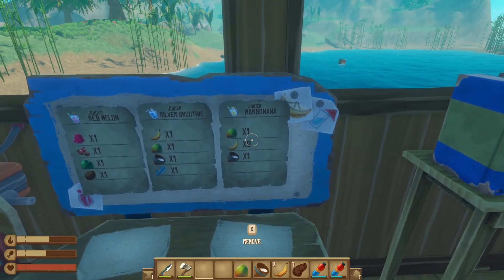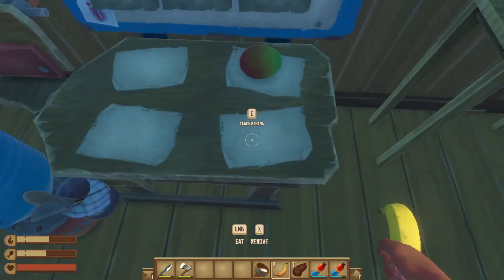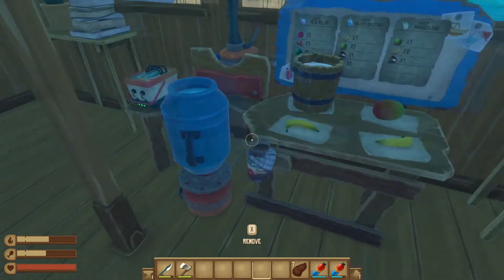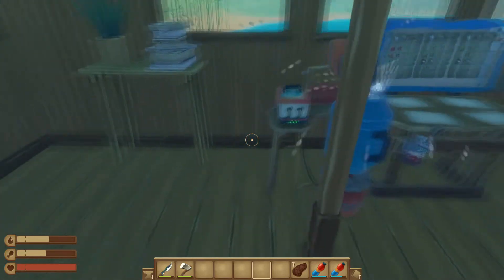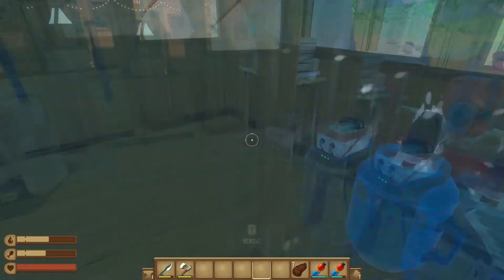I'm going to make this one so you can see. It wants one mango — I'll place a mango. It wants two bananas — place two bananas — and some milk — I'll place the milk. Then go ahead and start cooking. It needs a battery in order to make it.